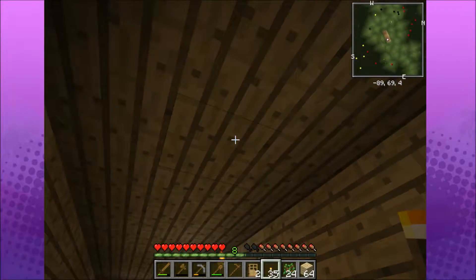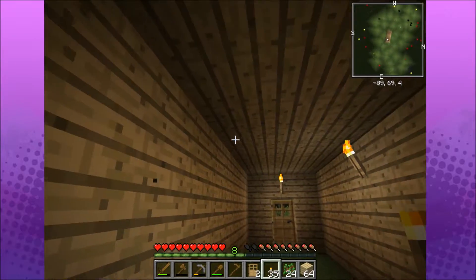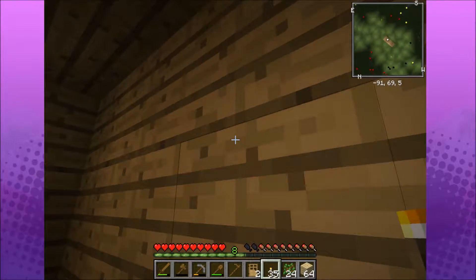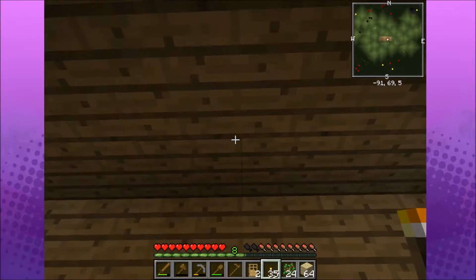Now I can see what mobs are around me, and wow, there are a lot of mobs in that area. You can see why you light the place up. So I guess what I'm gonna have to do is go over that way and light over there.